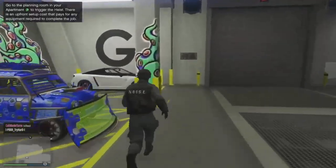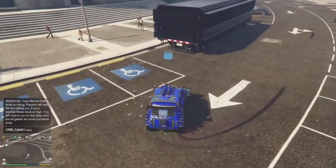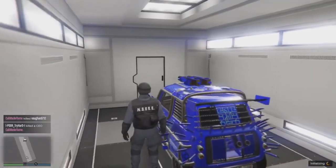Now we can go in the Issy and pull it outside. Go to the back of the MOC that you requested earlier, press right on the D-pad, and accept the vehicle storage full alert if you have it. Once you've done that, you have successfully duplicated this vehicle.